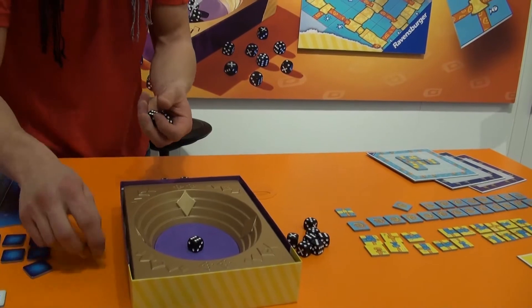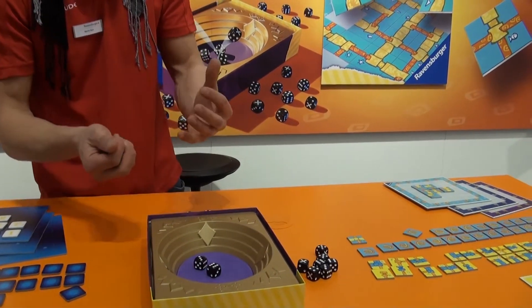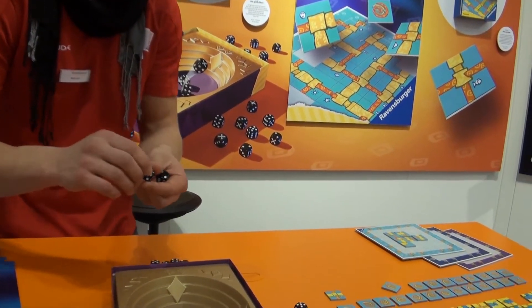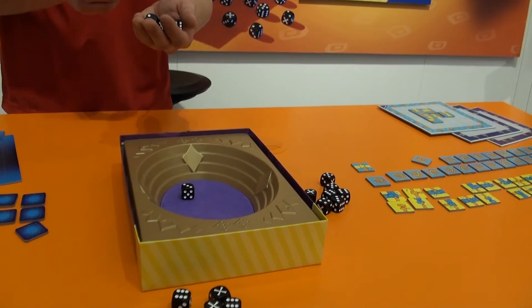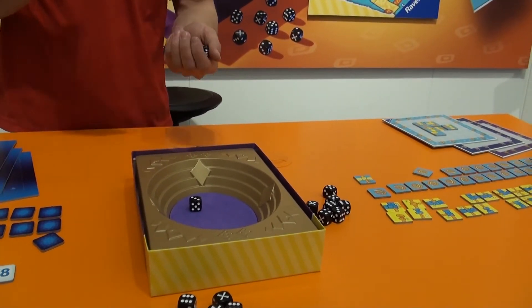So if I would not have had the axe but maybe a 3 and a 6, then I have the decision to say I want to throw one more in or I stop my turn. I throw one more in and for example now I had the 6. Now I can take both of them out into my hand, which is good for me because I can only win the game if I have all dice at the end of the game.